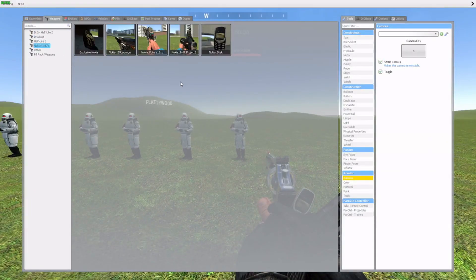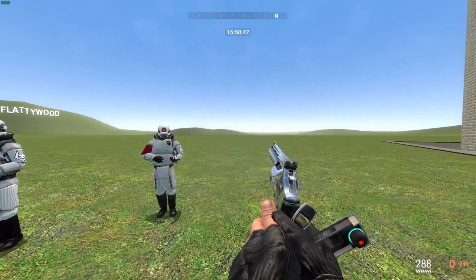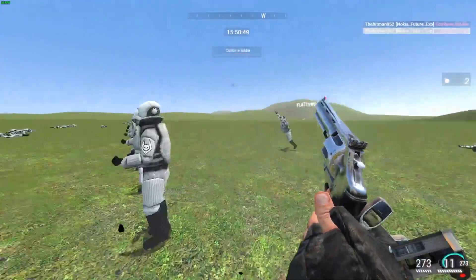Now we have the Nokia Future Exp. This one you can literally spam as much as you want until you have to reload, which plays the Nokia sound effect. Left click — though you do have to be close range to the enemies.